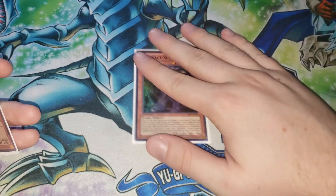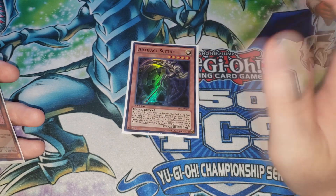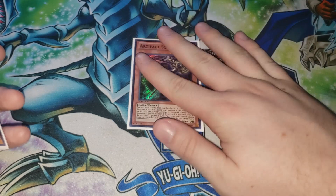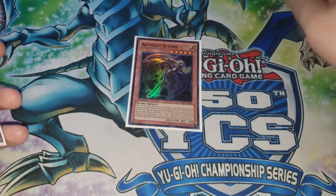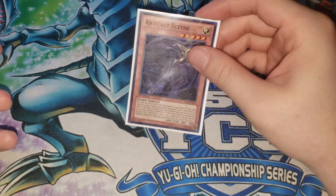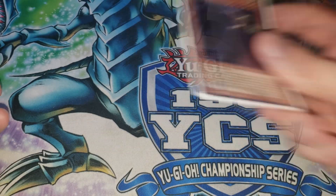We play one Artifact Sanctum. I wasn't doing this on stream, but if you're going to try to play this deck competitively, you really, really want to play artifacts. You're already playing Trapgex, so you might as well just play the Sanctum because it's so good to set off the Trapgex trap. Sanctum is really good to set off of Trap Trick the trap card. So this card's really nice.